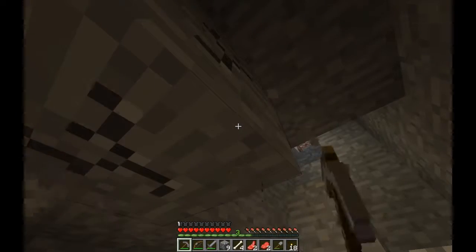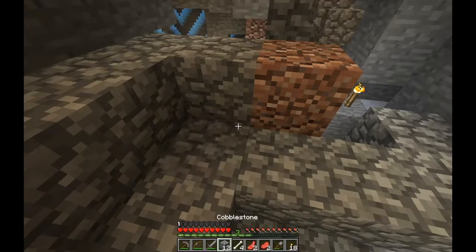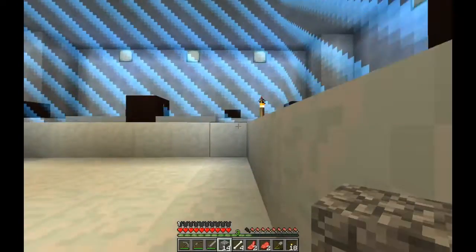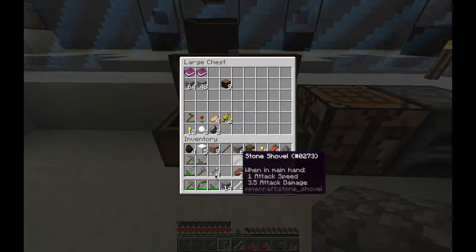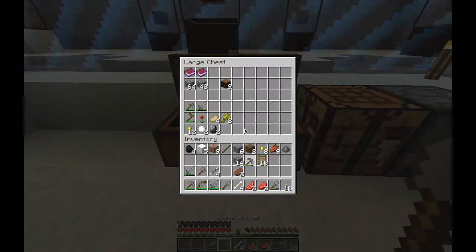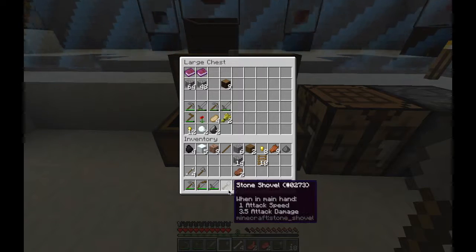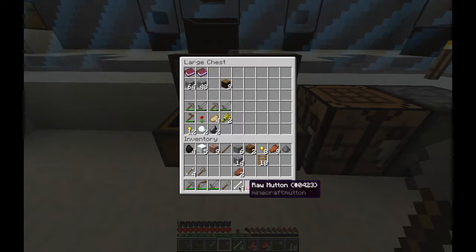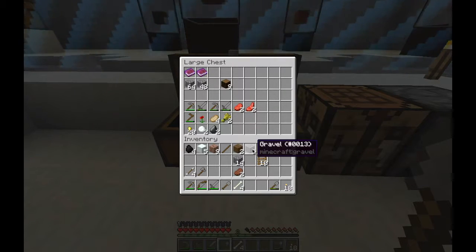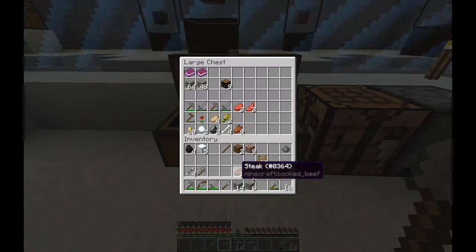Where did the third sword come from? I only made two swords. We got more meat - maybe the monsters dropped those. Let's put our stuff here and put the bones away so we can bone meal our crops later. Where did the coal come from? Oh, I think I saw some coal. At least we got the ladder back. We fixed our inventory so it's not a mess - let's go down again to see what kind of stuff is there.